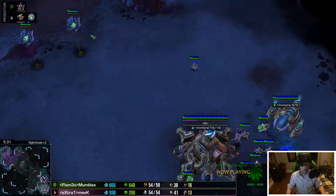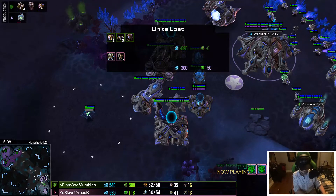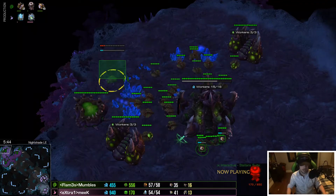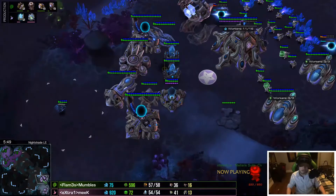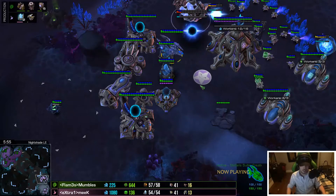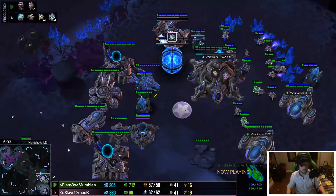He's got two oracles, a third on the way. Two stargates — is this going to be mass oracle? Another two, and the spire goes up anyway. Now that he's going mass oracle, mass muta is actually good against that, or you could just go corruptor and counter everything basically.